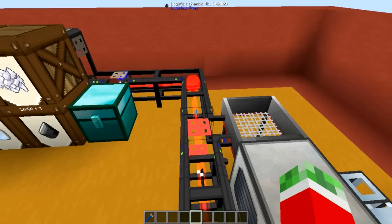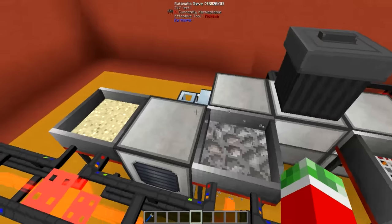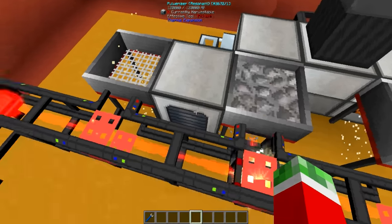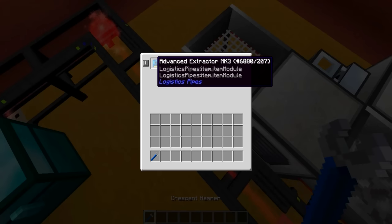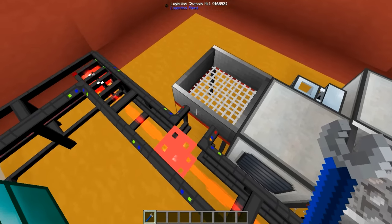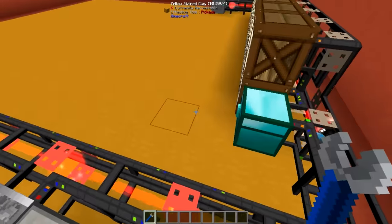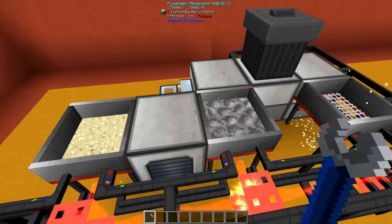For tutorial purposes I put a lot of speed upgrades and fortune upgrades in here just to increase the output. Then connected to this I've got myself a logistics chassis mark 1 pipe with an advanced extractor mark 3 pipe just to take the items out as fast as possible, and a speed upgrade to power this machine. If you don't know how that works, that video will be linked right now.